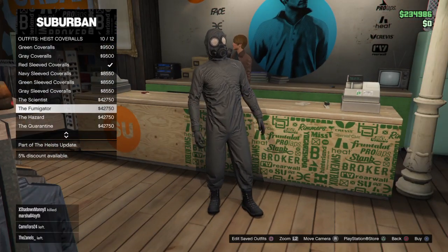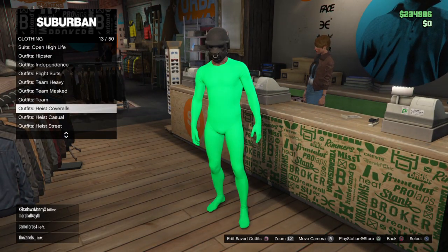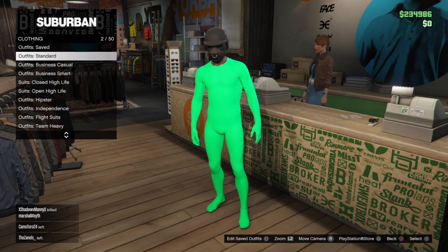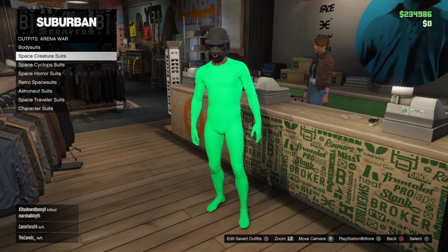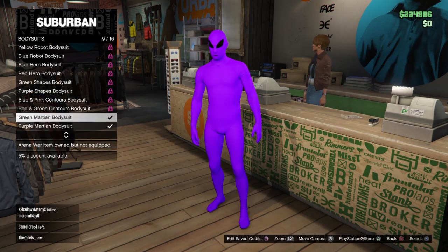They got a blue one, a yellow one, a black one, and a white one. And then to get the aliens, you come to Arena War, all the way at the bottom, go to bodysuit, and it should say green martian and purple martian.